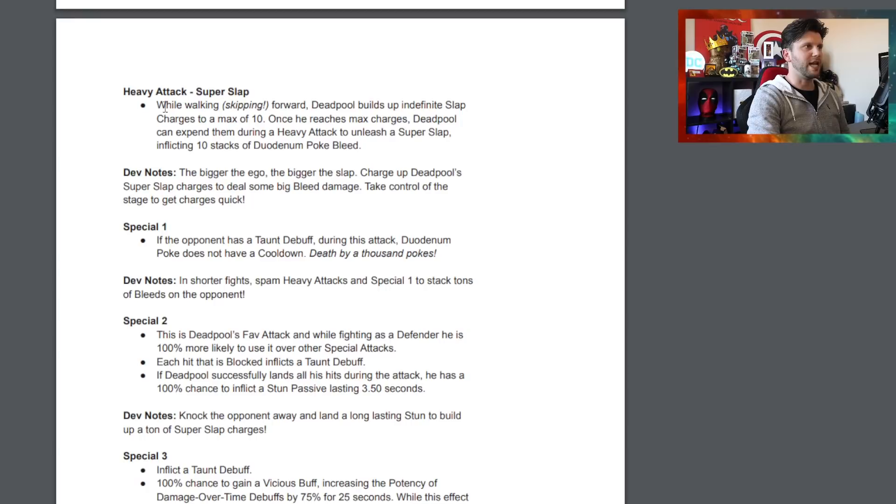The Super Slap on a heavy attack - possibly a new animation similar to Dr. Doom - is exciting. Deadpool builds up an indefinite slap charge to a max of 10. He can expend them during heavy attacks to unleash a Super Slap, inflicting 10 stacks of Duodenium Poke bleed. Build up those slap charges and slap away.